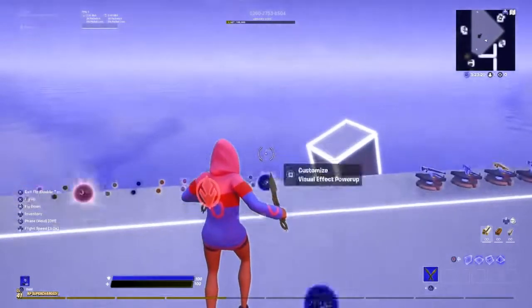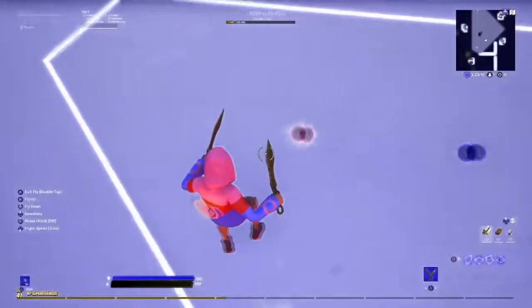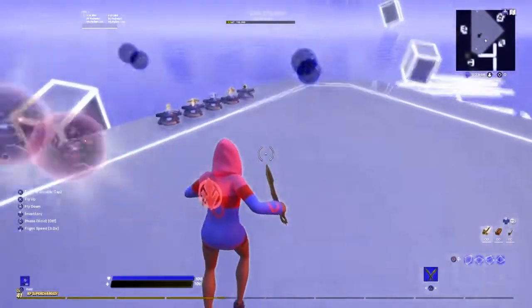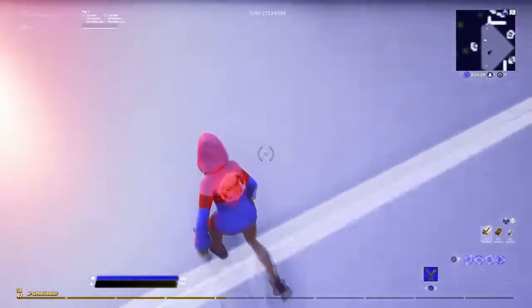Basically I just used the same settings and changed the color and the visual effect to get two different colored outlines and glows.